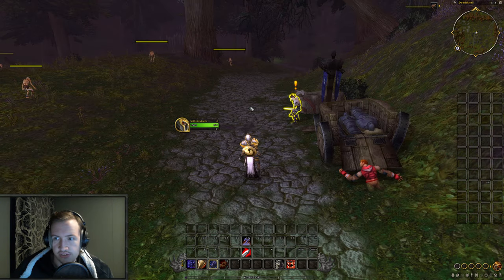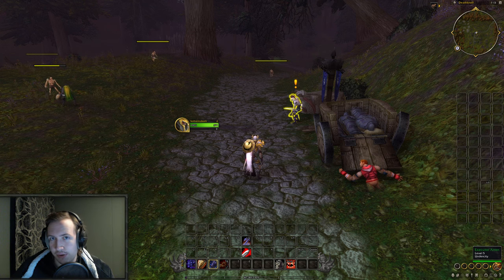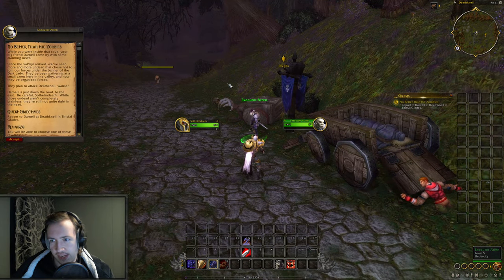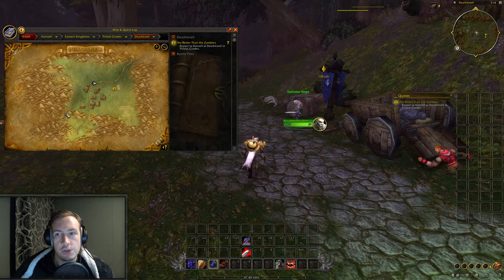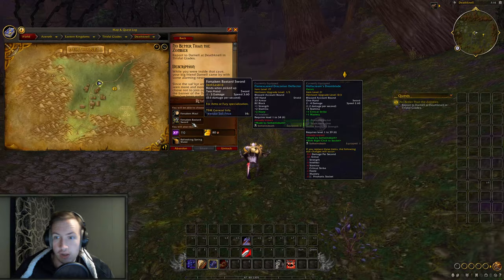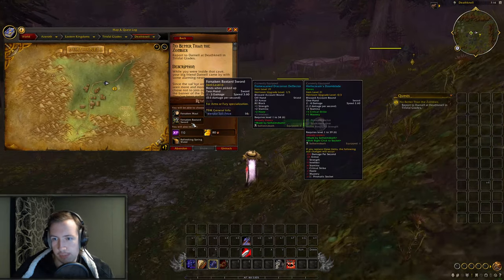So I'm currently in the undead starter zone — it feels kind of weird, I haven't been here in quite a while. I always choose Exiles Reach when I level new characters, but I think it's time to go back to old starter zones because there are some quite interesting white items you can obtain from them. As an undead, after you've done the main starting zone, you will get a quest called No Better Than The Zombies. This gives you several different alternatives based on your class — you can choose the Forsaken Maul, Forsaken Shortsword, or Forsaken Bastard Sword.